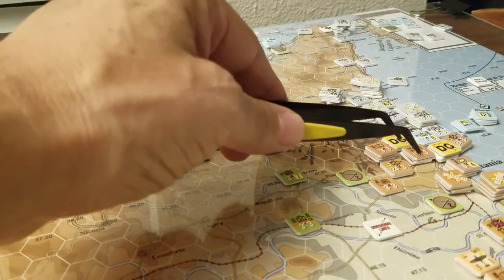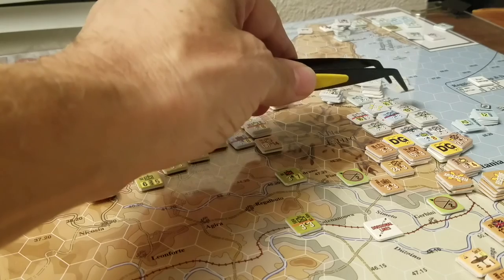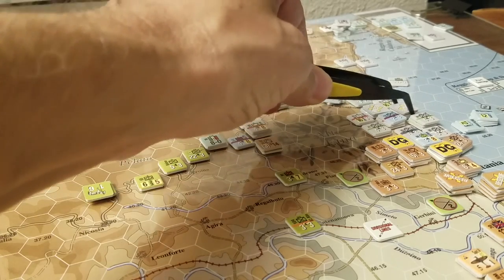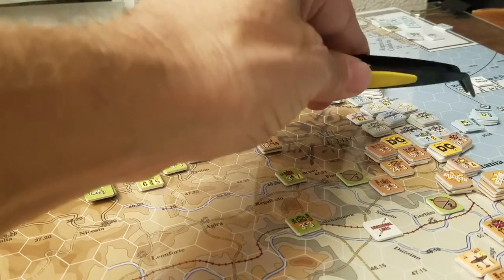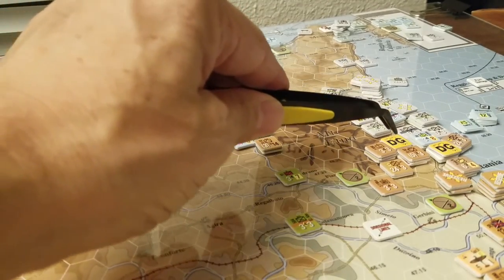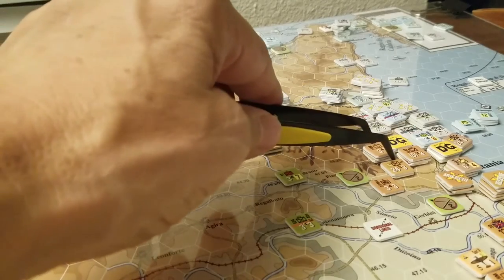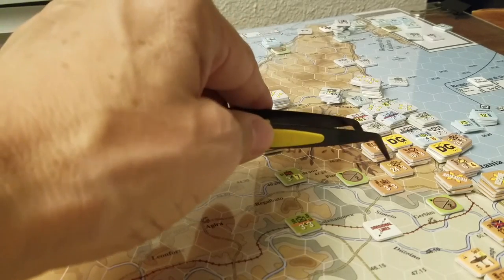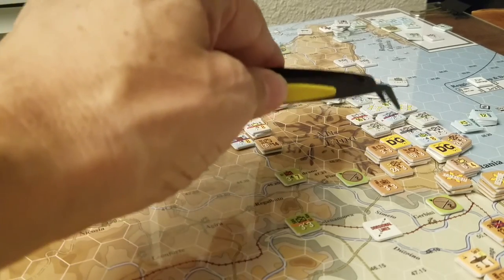What happened on the 7th was the Allied artillery fired, the air came in, and out of all that we got one DG. This attack went in at fairly mediocre odds — it was only going to be a 4-1 attack in the end — and that ended up with the attacker taking a loss and the defender electing to take a loss.